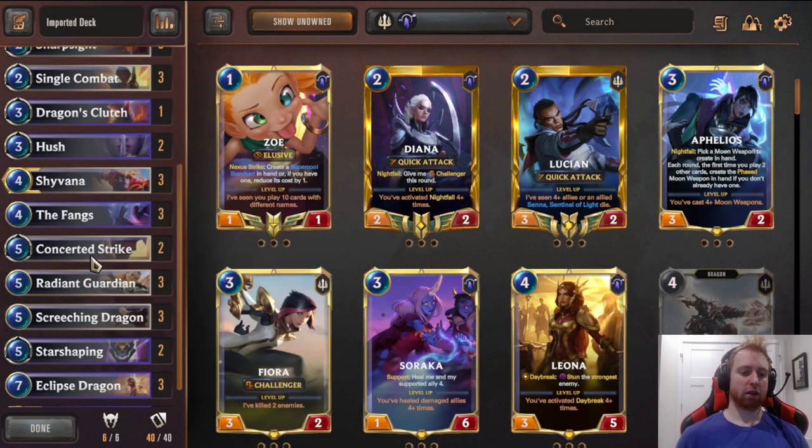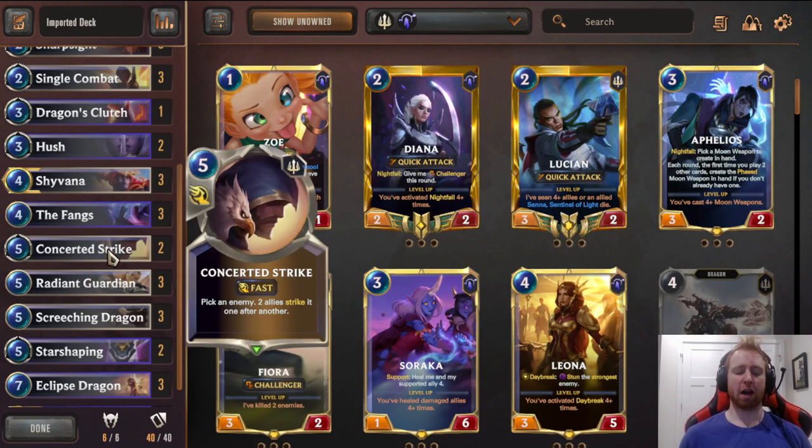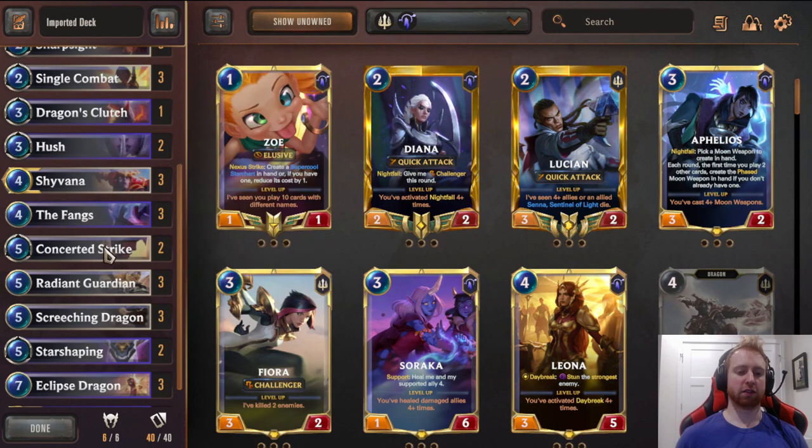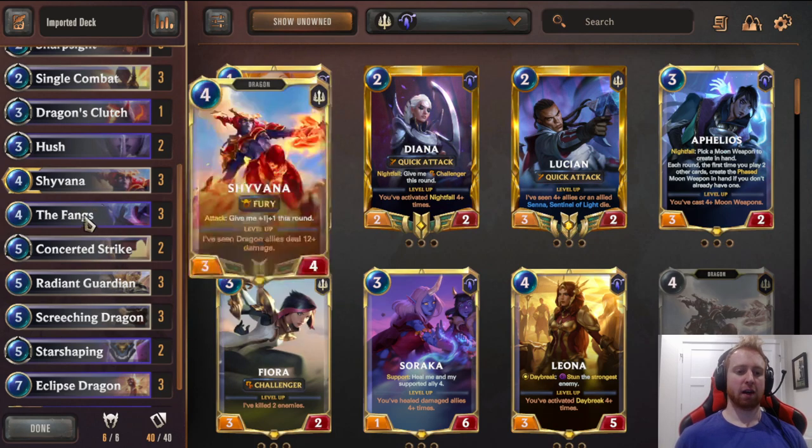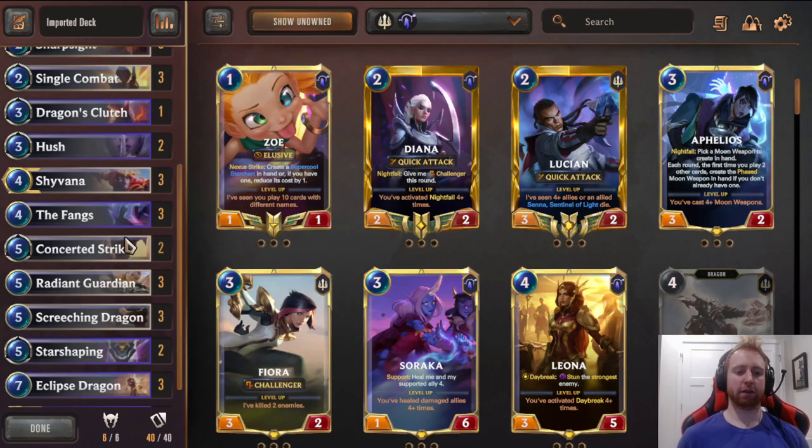2 Concerted Strike. I could see running 3, but sometimes your hand is awkward if you have too many strikes alongside Single Combats. Pick an enemy — all your allies strike it one after another. You get Life Steal off these, which is great for dealing with all kinds of threats, especially higher health threats since you get 2 units attacking. Helps get your Shyvana level up and Fury.